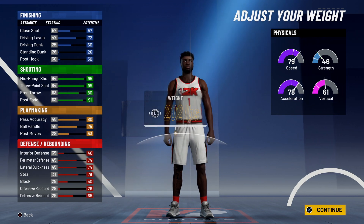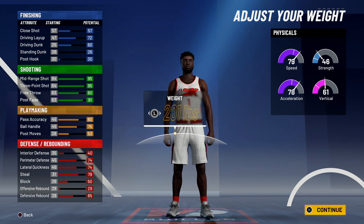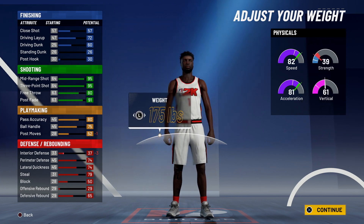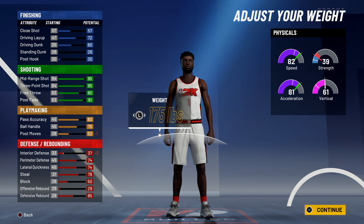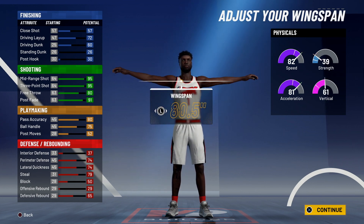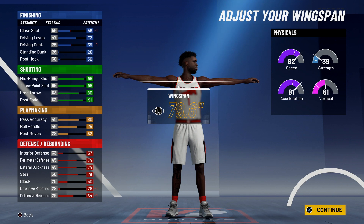For weight you got two options — you can go all the way down to minimum or go up to around 177 and get that extra strength. Some people say strength matters, I don't think it does. I'm just going to go with minimum weight just because I'm hoping it gives a little more speed, even though it doesn't say so.